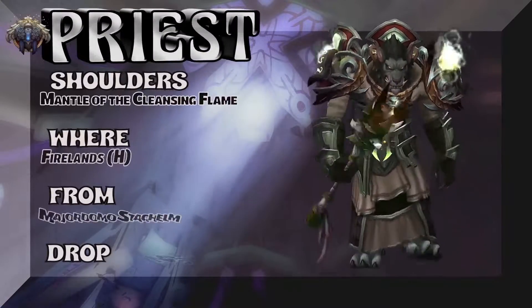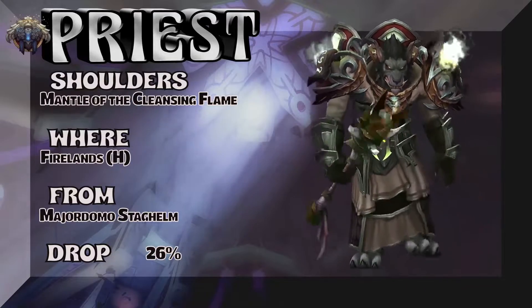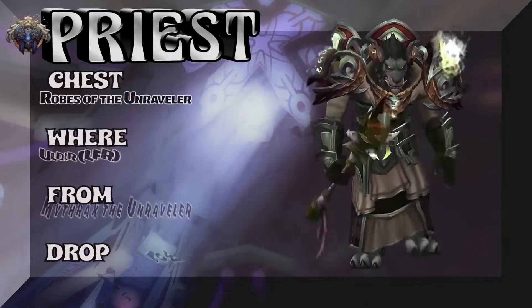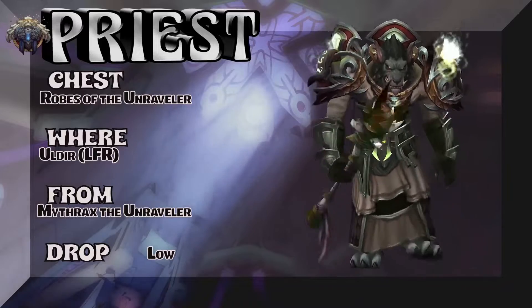Spinning over to Dragon Soul from Cataclysm — Firelands heroic, Mantle of the Cleansing Flame, 26% on the drop rate, Majordomo is the boss. Moving on, spinning up to BFA — Uldir LFR, Robes of the Unraveler, Mythrax the Unraveler, kind of a low drop rate from Uldir.